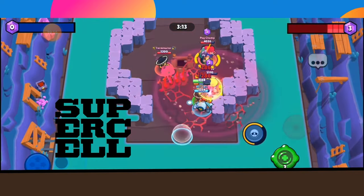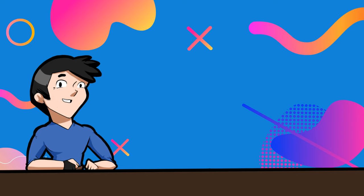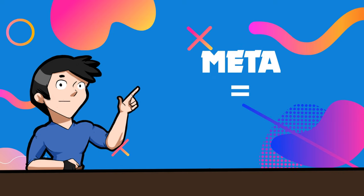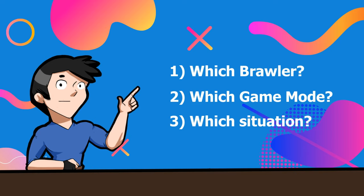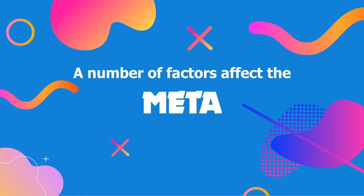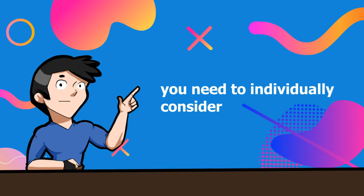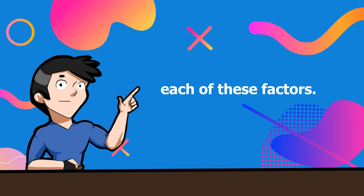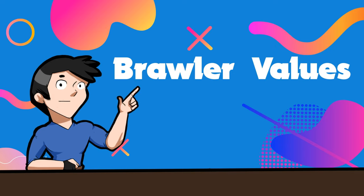Supercell is constantly adding new features to the game and with every new map, brawler, and balance change introduced, the meta constantly changes. Meta stands for most effective tactics available — essentially which brawler works well in which game mode under which situation. A number of factors affect the meta: brawler stats, brawler type, map, and game mode. In order to play well, you need to individually consider each of these factors, but all of these factors can be streamlined into something known as brawler values.